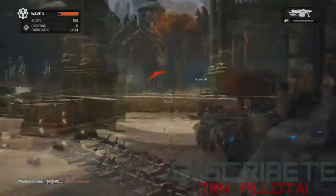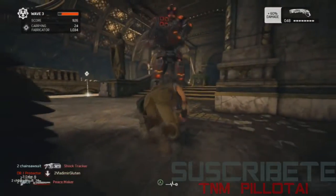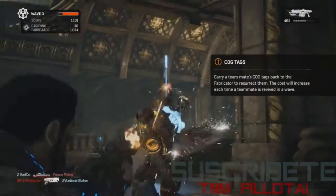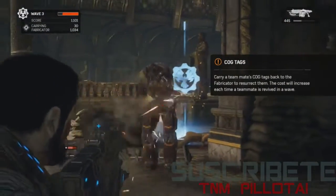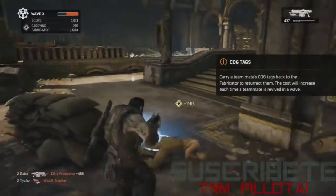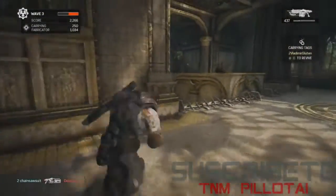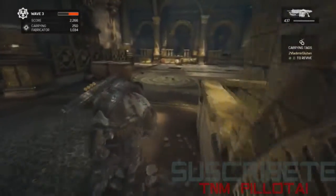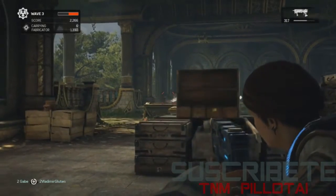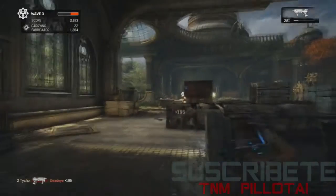As a multiplayer-type player, that's awesome — it takes skill and puts it into Horde in a major way. You want a scout with good movement. Now we have someone go down — their cog tags spawn into the world. In Horde 3.0 you can actually recover your teammates: go pick up their cog tags, bring them back to the Fabricator, and that'll bring them back to life. The first revival is always free.